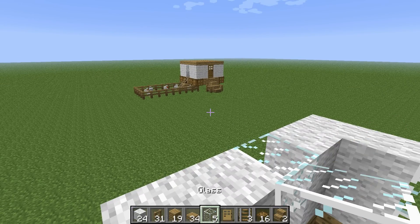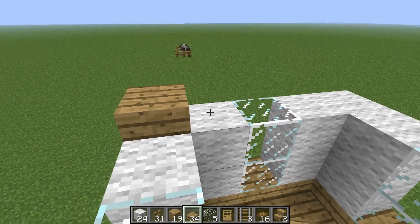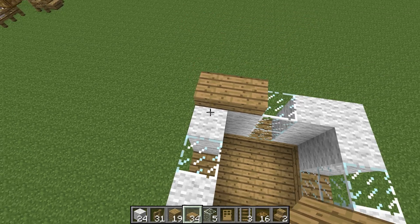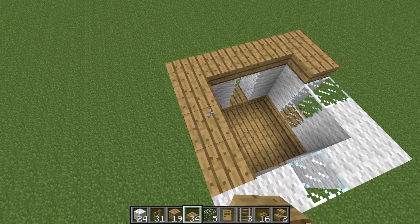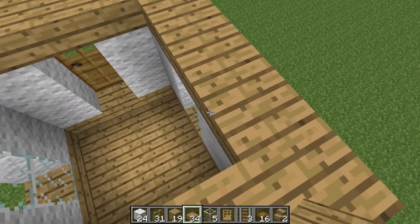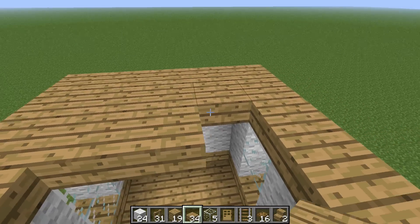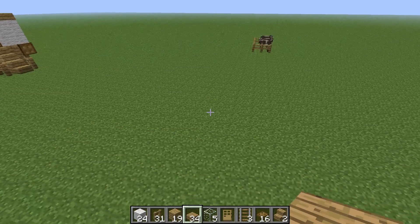Then you're going to want to cap it off with the roof using the rest of your half slabs. Go all the way around and place the roof. So now we have the basic structure laid out — not looking too bad.